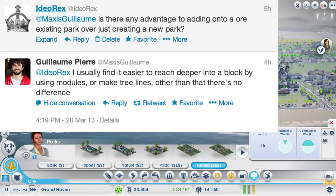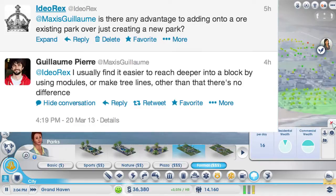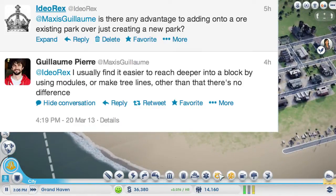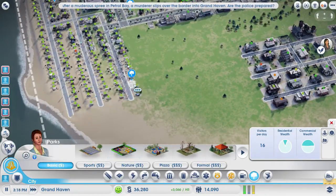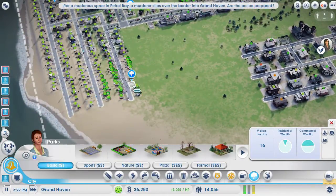The basic idea is: why would you ever add on to a park? As you guys know, you can put a park down — let's do a cheap one so we don't waste stuff. You can drop a park like this, but it destroys houses. It destroyed two houses when I did that.